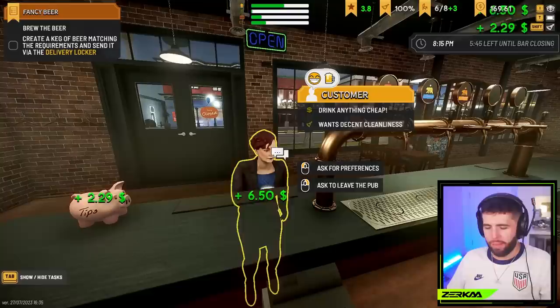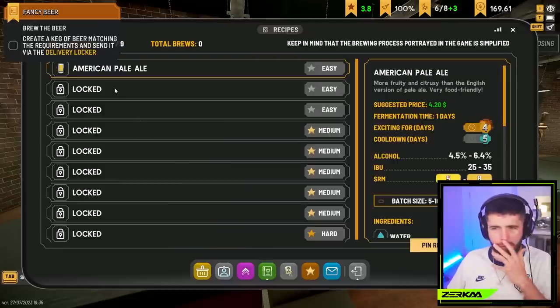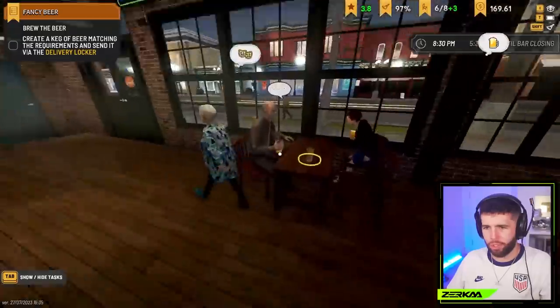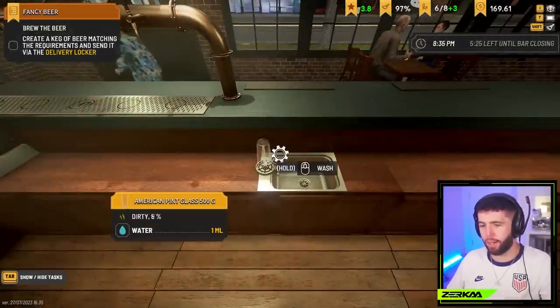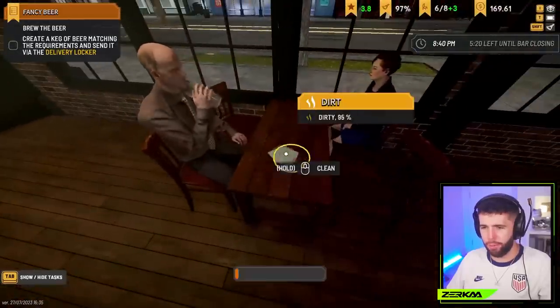I'm guessing it's like Drug Dealer Simulator where there are gonna be certain beers that you unlock that are rarer. In the recipes right now I've only unlocked one recipe. I think you're supposed to just brew stuff until you unlock these recipes - that's what it is. It obviously happens through the storyline too - the more you do, the more the storyline progresses. They just laughed at me - which one of you laughed at me for dropping the glass?